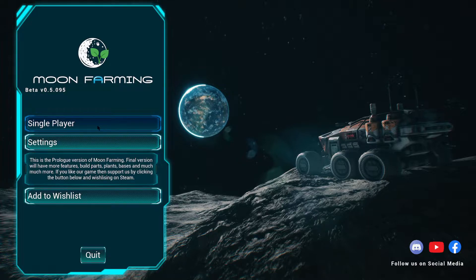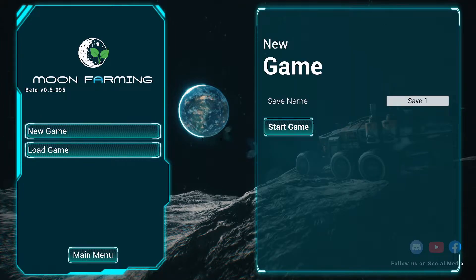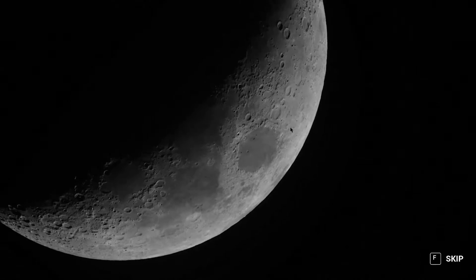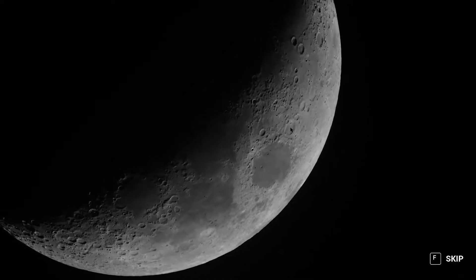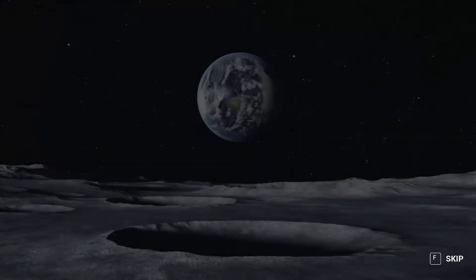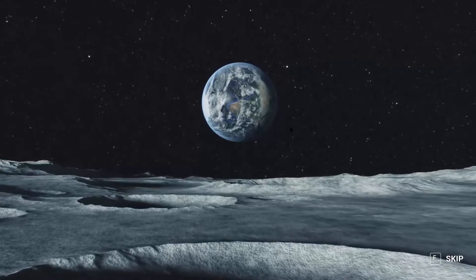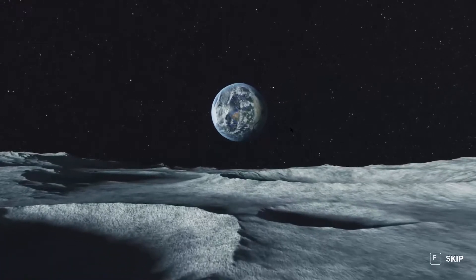Let's go in — new game, start game. I haven't done anything with this, this is new for me. The moon — the brightest and largest object in our night sky. The moon makes Earth a more livable planet by moderating our home planet's wobble on its axis, leading to a relatively stable climate.